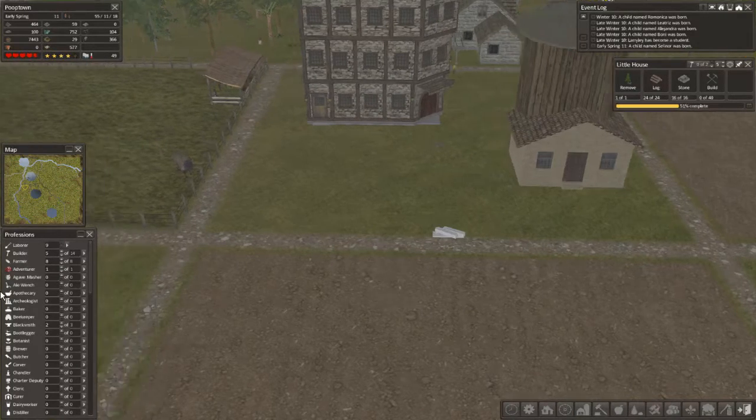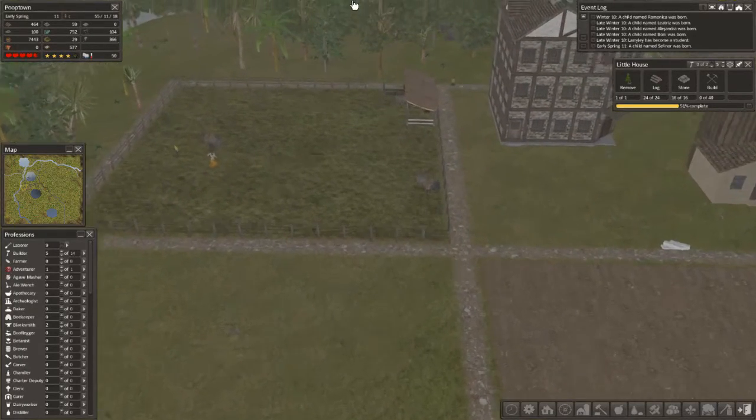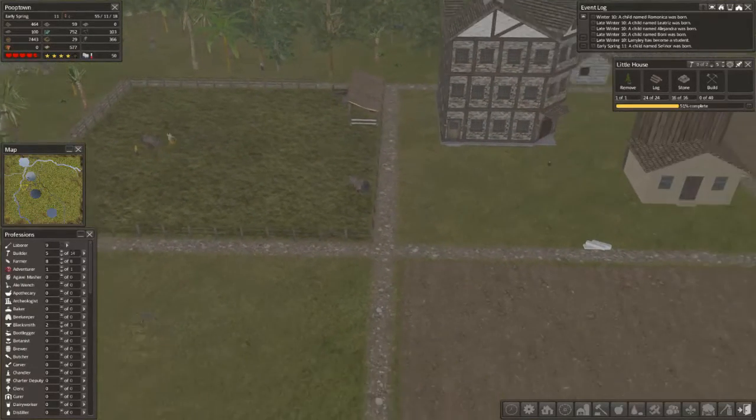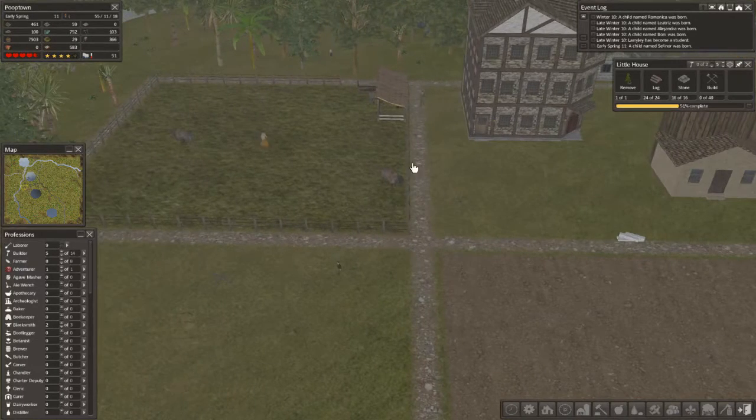Halfway home, ladies and gentlemen. Yeah, we need to speed it up a little bit so we can actually see what's going on here. I do like this fence around here. I kind of do. I don't know why.